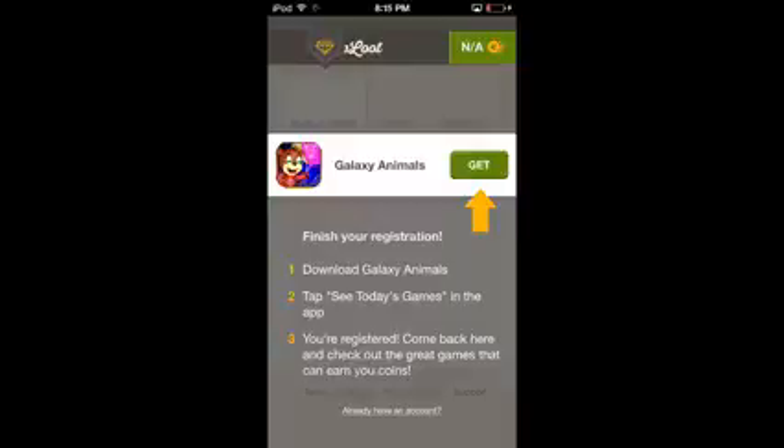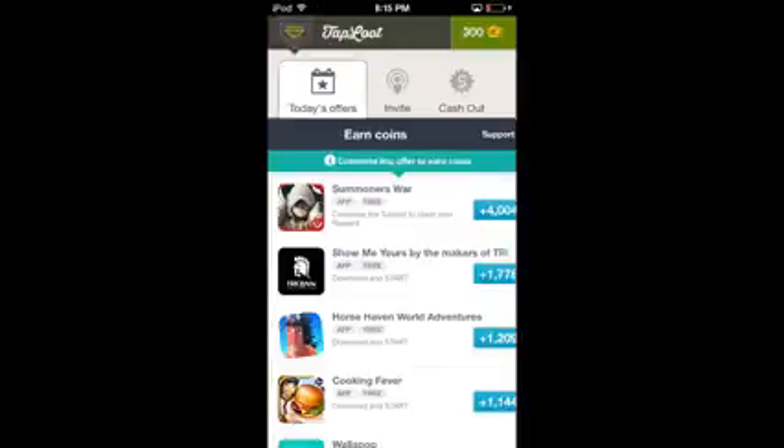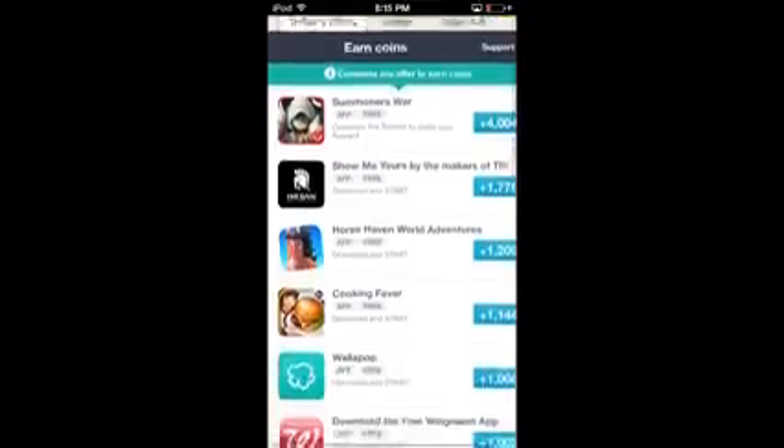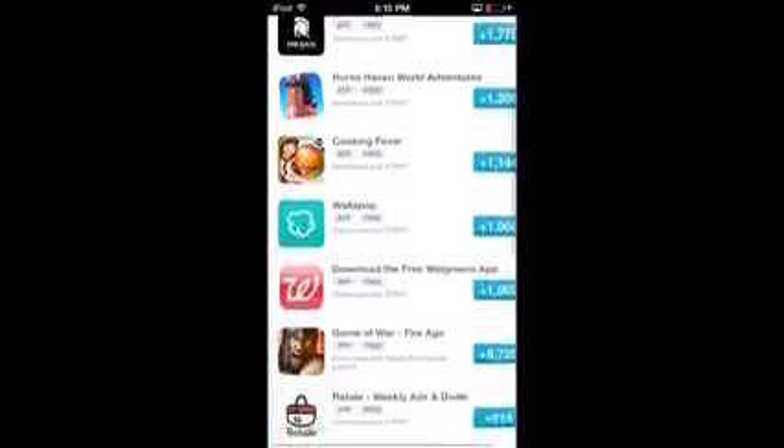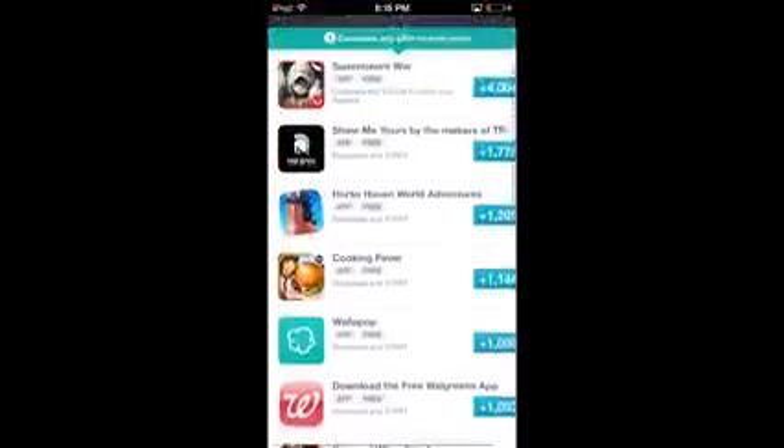Galaxy Animals is the one that sets up your device, so you can delete it. Now you're officially signed up with Taploot. You can see you have some coins to start off with and there are a bunch of different offers on the page. For example, there's Summoner's War which gives you 4,000 coins, and there's a bunch of different types of apps. Some of these apps actually pay a pretty decent amount of money.